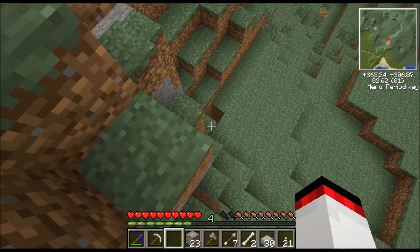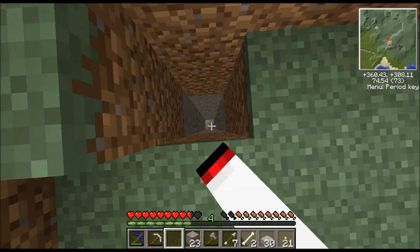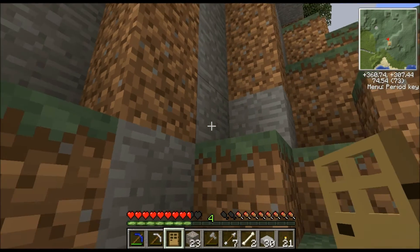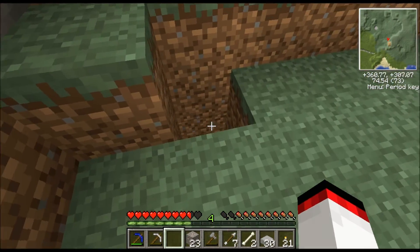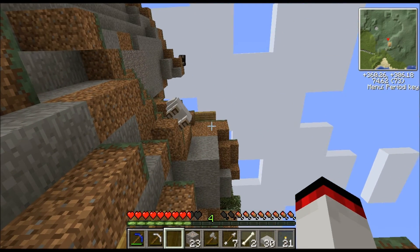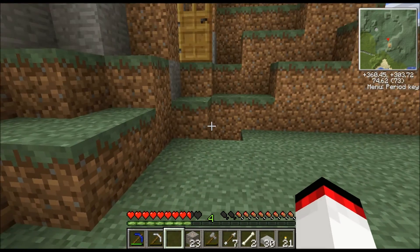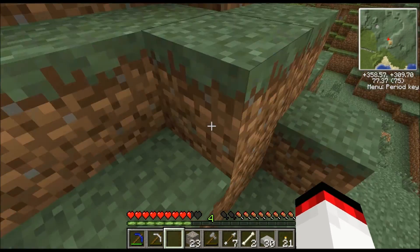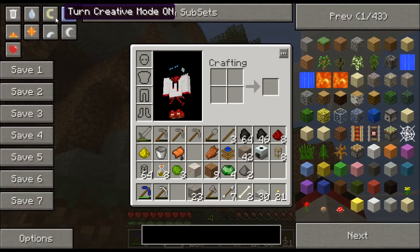Right here leads down to a ravine, so a ravine is right here. What I want to do in a future episode is make an elevator all the way over here. Granted it will take a while to make but it's worth it.